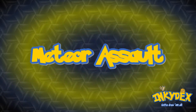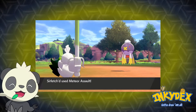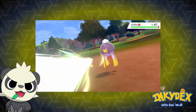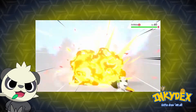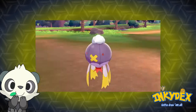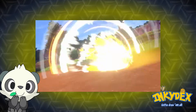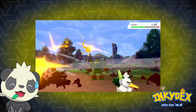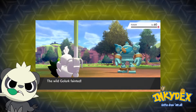Meteor Assault. Power, style, and one of the cheekiest looks in a Pokemon. Meteor Assault is a powerful move in more than one sense, and with the Scrappy ability it's just fun to hit everything with it and watch it go down — sometimes. The fact that it has a recharge time is not too cool though.